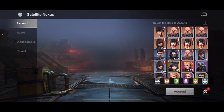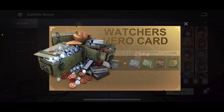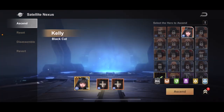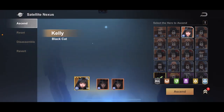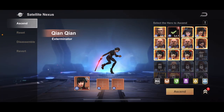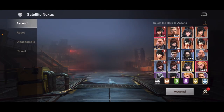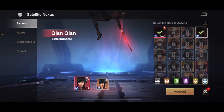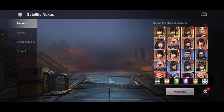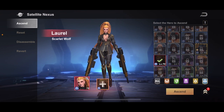Any purple that we have, we just combine — boom, another orange. Now in order to ascend Kelly here, she needs two orange heroes. We can't do anything there because we only have one, but we can ascend her. We'll use one since he's at max right now and change her to gold. That's why I said earlier the orange heroes are very important — like Laurel here, if I had one more Laurel I'd be able to send her to gold.